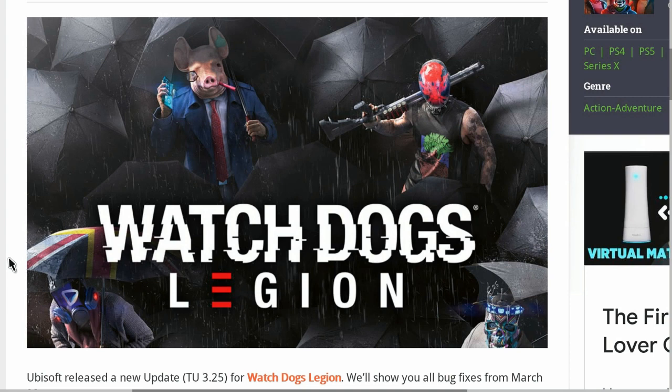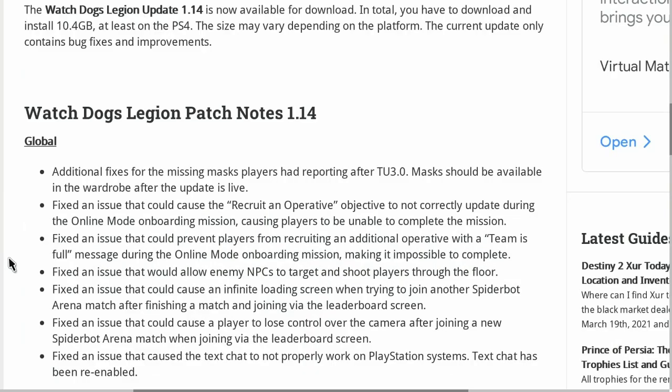Welcome back guys, GVids here. If you guys are new around here, make sure you do subscribe to the channel so you never miss out on any future updates. We have one for Watch Dogs Legion — this is patch 1.14, available to download, about 10.4 gigabytes depending on the platform. Let's get right into it because there's a fair amount of stuff.